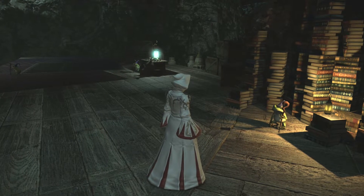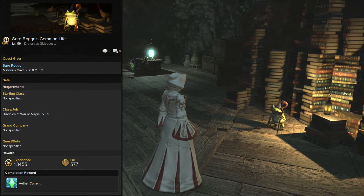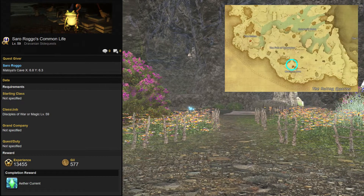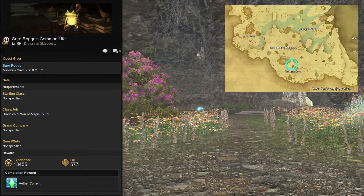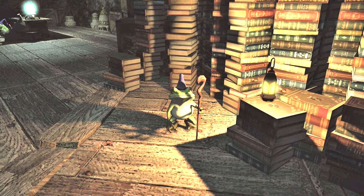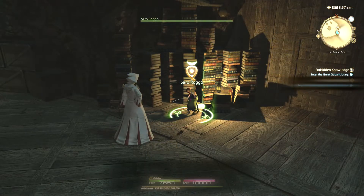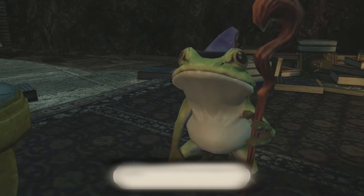Saro will start you off with the first quest, called Saro Rogo's Common Life. This task is easy enough — Saro will task you with defeating insects which are feeding on Motoya's herbs outside of the cave. Return to Saro after defeating the insects, and he'll be very grateful. Saro will confide in you that he's concerned that if he doesn't become more useful, Motoya will eventually cast him aside and return him to being a regular frog. He wants your help in finding out what Motoya's desires are so he can better help out.